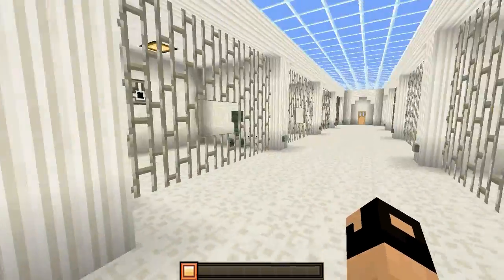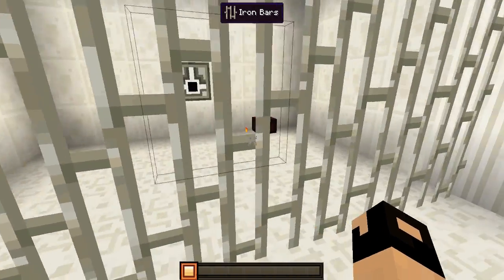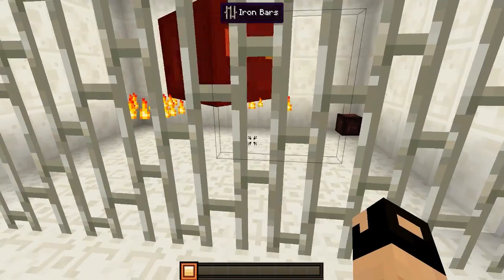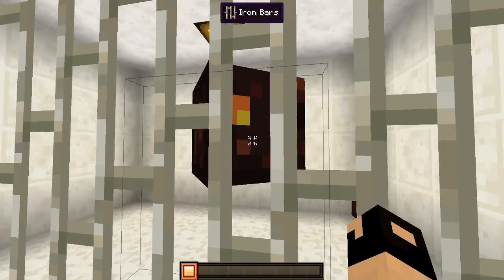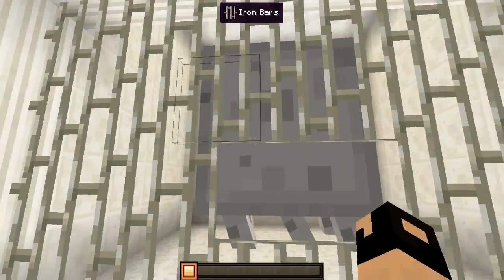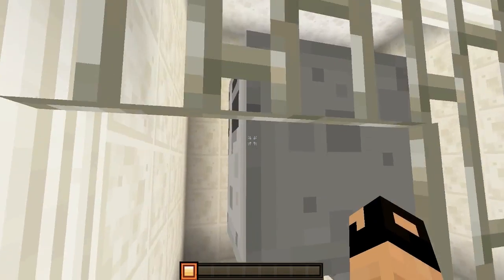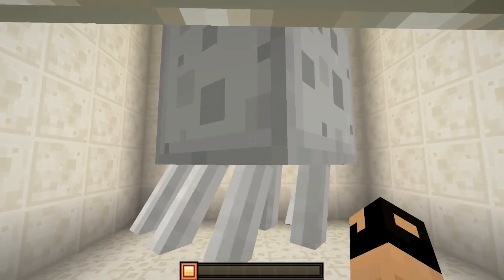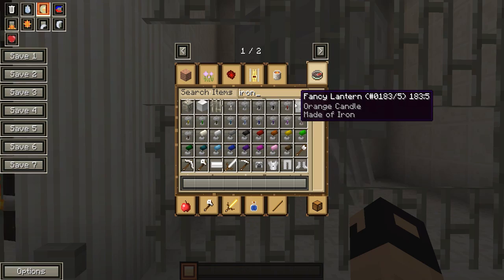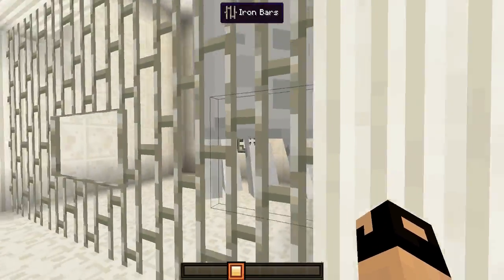Now that we've seen those mobs, we need to take a look at the nether mobs. Starting off with the magma cubes — those are the magma cubes right there which look pretty good. And then right here we have the ghast — we kind of can see its face. If I hit it it's going to do that nasty scream. It's not very nice, this guy — he's a little shy. We can never see his face. Those are the ghasts.